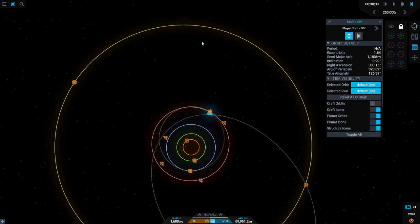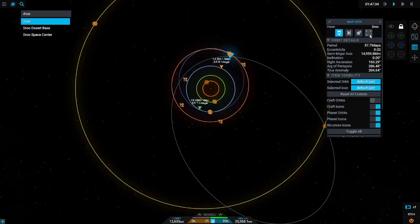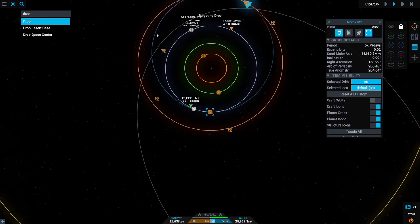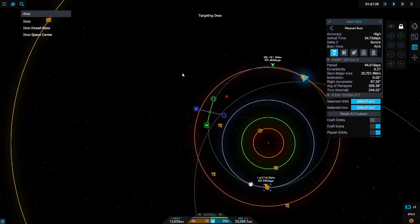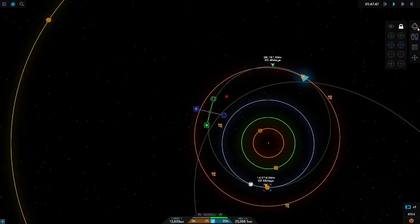Our burn is done and out of the way. Next up we're gonna have to do a bit of a corrective burn and get everything correct. You basically want to repeat the same process — put the node there and do some adjustments until it looks good. I'll see you guys in a few seconds.